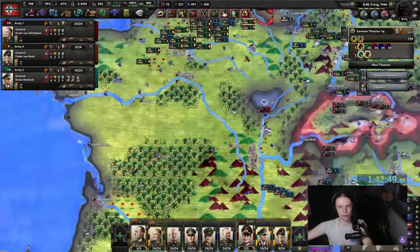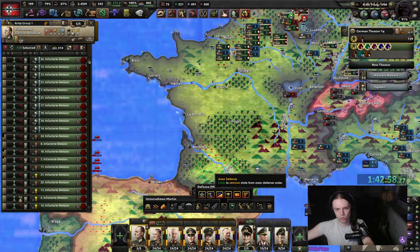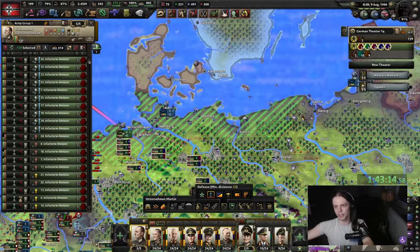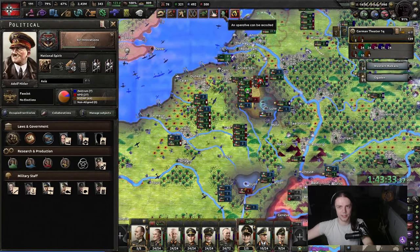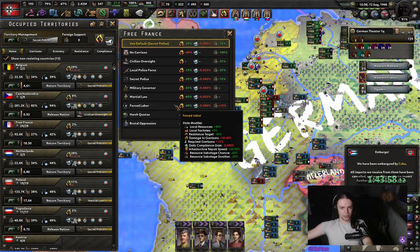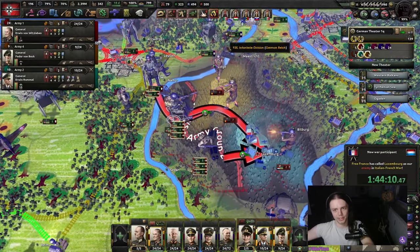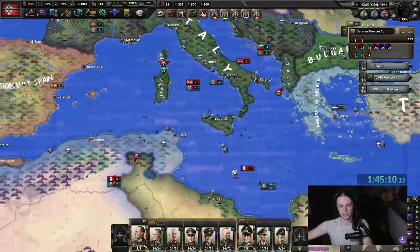You can form Vichy, but I'm not going to. I'll let the AI deal with the pockets. If you want it to be efficient you should do the fallback lines on every single port, but I'm too lazy for that. We might as well do one collaboration government in the UK. You can also put France, Belgium, and the Dutch on martial law. Hey Luxembourg, you are in World War II. I'm going to get my tanks up here — that should be enough for a little Danish blitz.